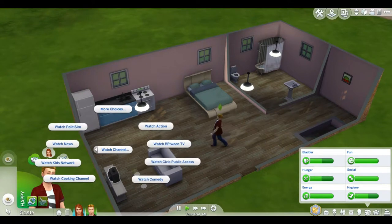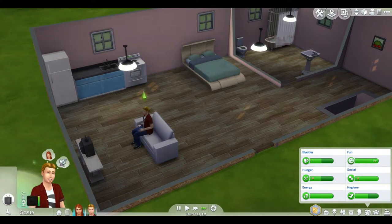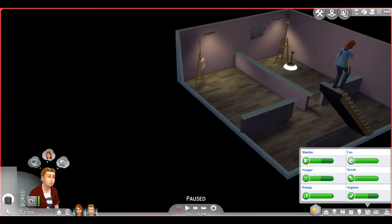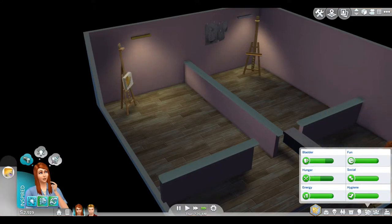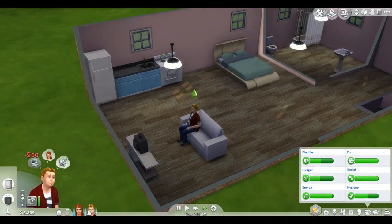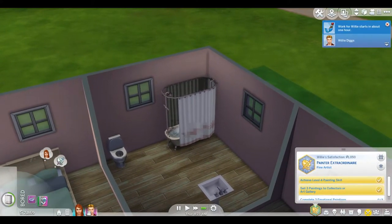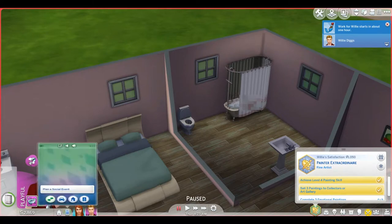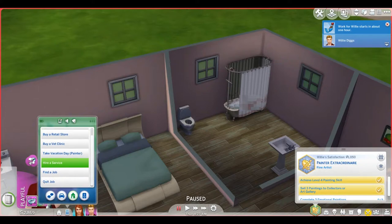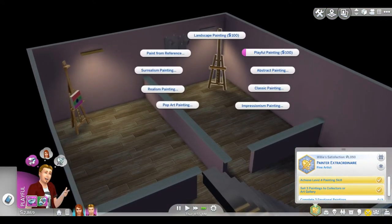If we watch the kids channel we might get playful — let's try that. And a bubble bath, we can do a bubble bath. Don't you dare scrap your painting — you're doing one on there! Let's have a bubble bath. Something's got to work. He's playful and he's hungry and he's got work to go to. She needs to catch up on the promotions, he doesn't — he can take a vacation day while we try to do this playful painting.